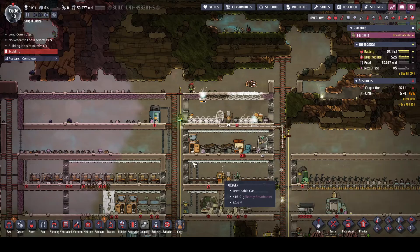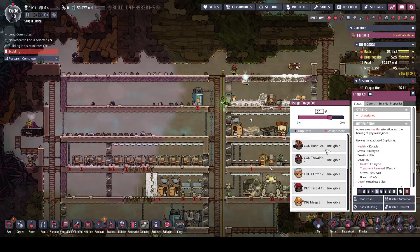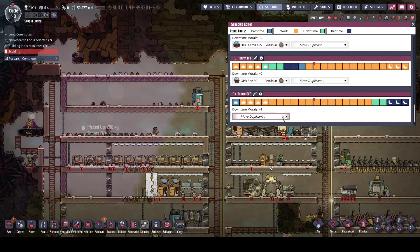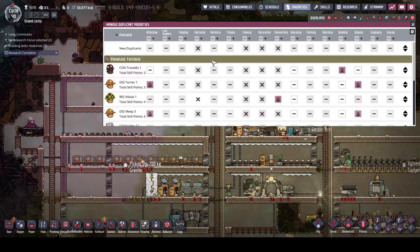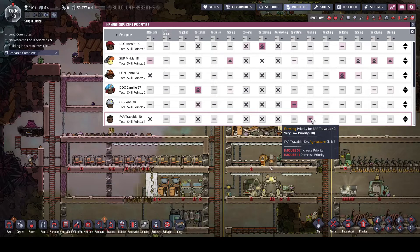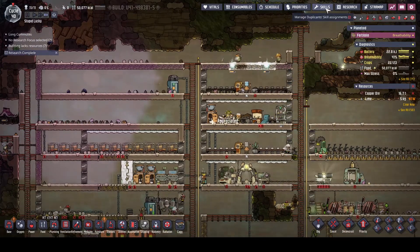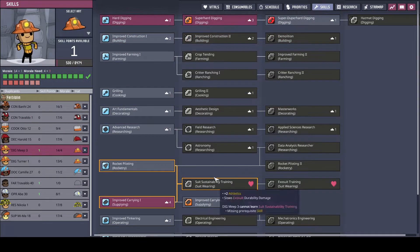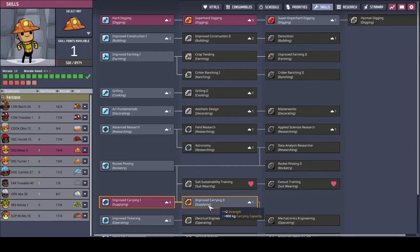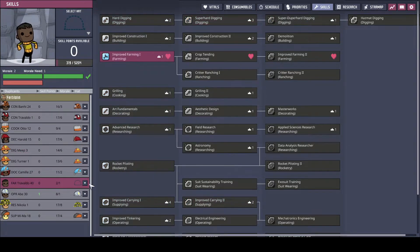Somebody's scalding — figured you'd be the one scalding, so you're gonna come over here. You haven't been scalded enough to go in the hot area, so we're gonna send the new Travaldo in there. We also need to set his priorities — new Travaldo is gonna be our farmer. We've got some skill points to hand out. Meep is our digger — I don't know if I really need super hard digging yet, I've already got a super hard digger. Let's do that, and Travaldo is a farmer.